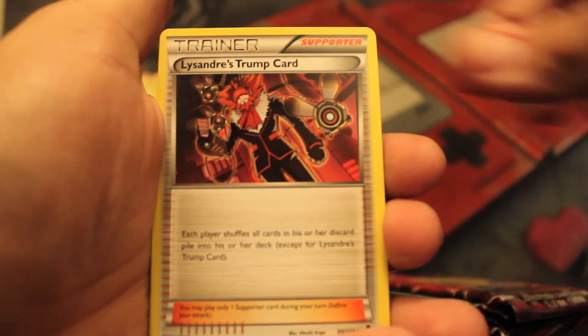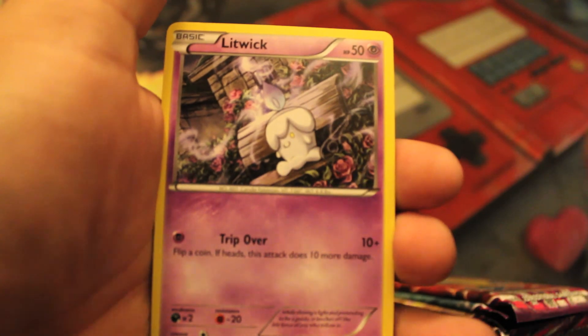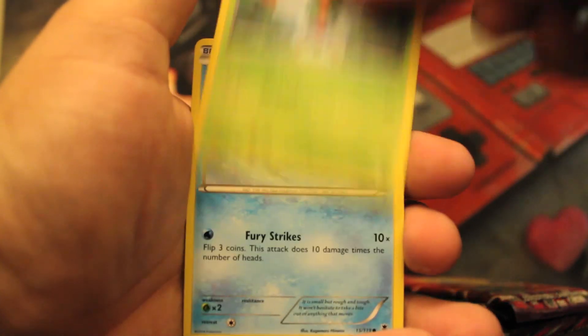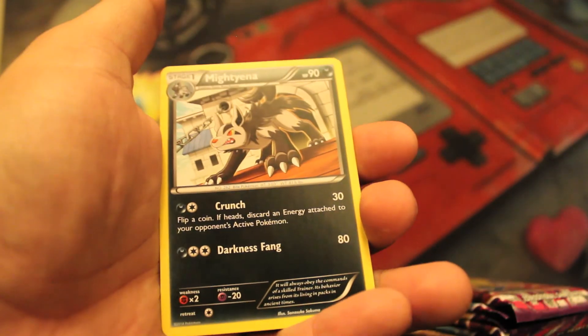Starting with is Rosic, Lysander's Trump Card, Lumineon, Gligar, Litwick, Yanma, Totodile, Gulpin, Reverse Bronzor, and a Mightyena. Eh, that's a weird one.